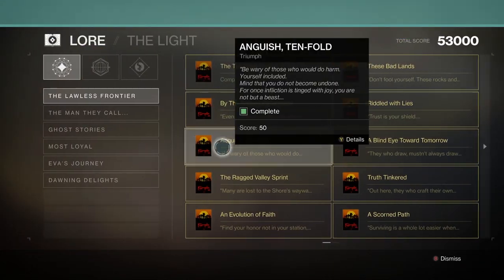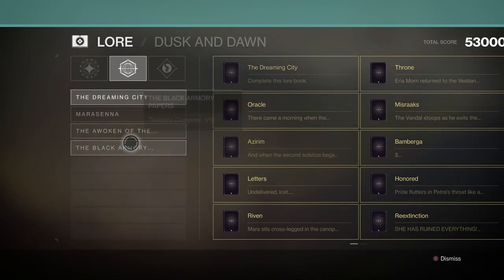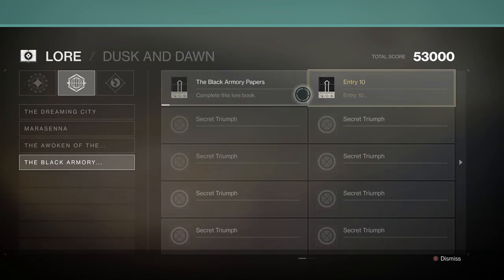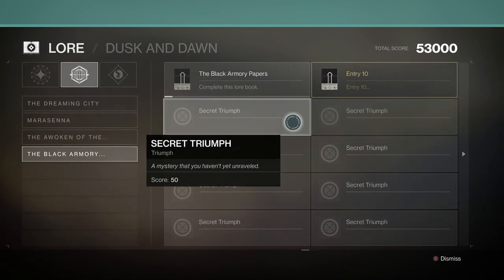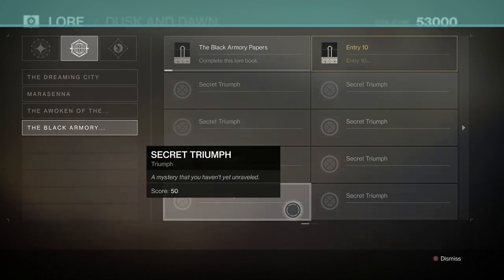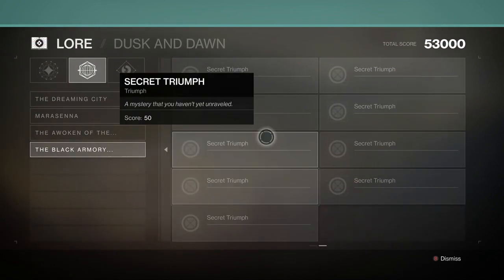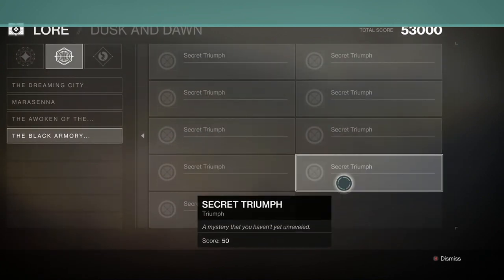Welcome back to the channel everyone. Let's talk about how you can AFK farm the new Black Armory lore — the Black Armory papers. This does take quite a while; the RNG is pretty low, so my best suggestion is to do this overnight as you sleep. You are going to have to rubber band your thumbstick if you're playing on console.